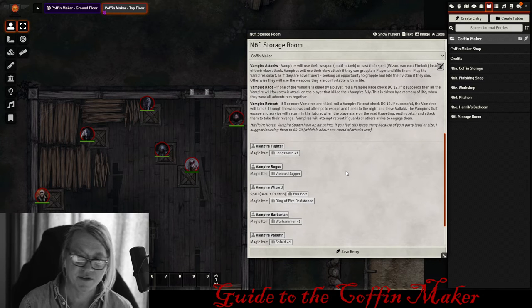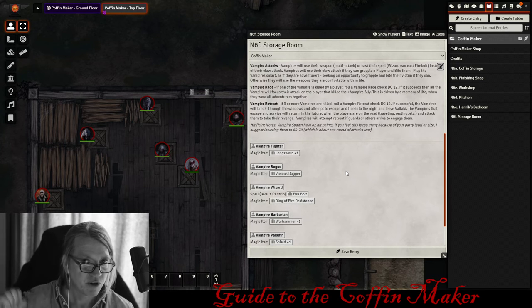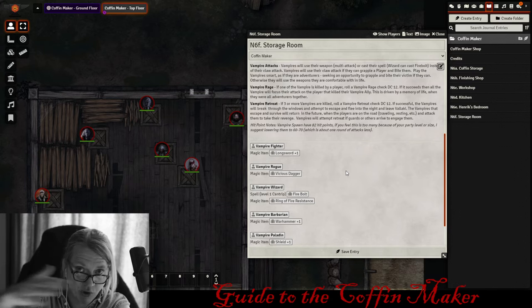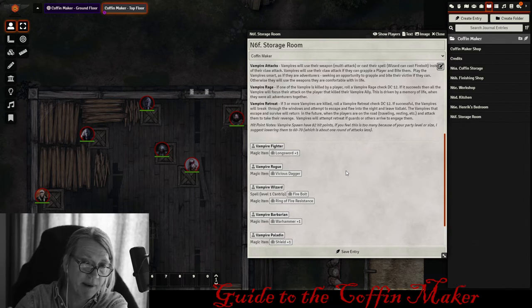The second mechanic is vampire retreat: if three or more vampires are killed, roll a d20 again — on a 12 or higher, the remaining vampires realize they're overwhelmed, break through the windows, and try to escape Vallaki. This also applies if the players fled the coffin maker grounds earlier — the vampires disappeared once players left the property. Either way, the vampires are gone when players return.